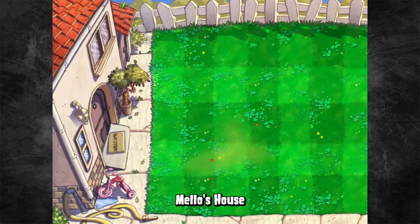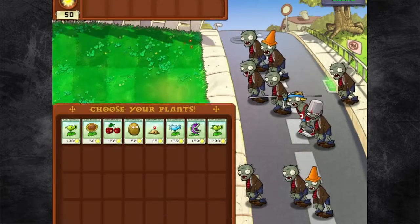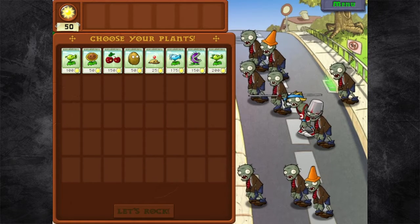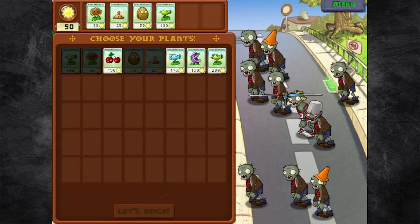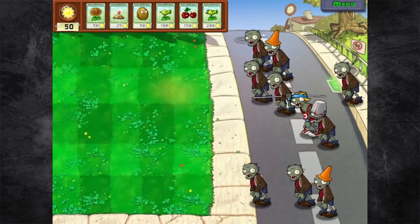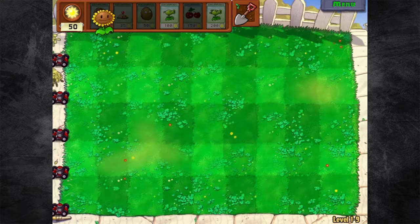It just makes me so much happier to be able to have this access and this control. We got everybody in this one — we got all of them. So now that I can choose my plants, you guys will see what I like to do. I start out with the sunflower and then I go from least expensive to most expensive. This is a little weird, but this is the way that I feel most comfortable playing the game.